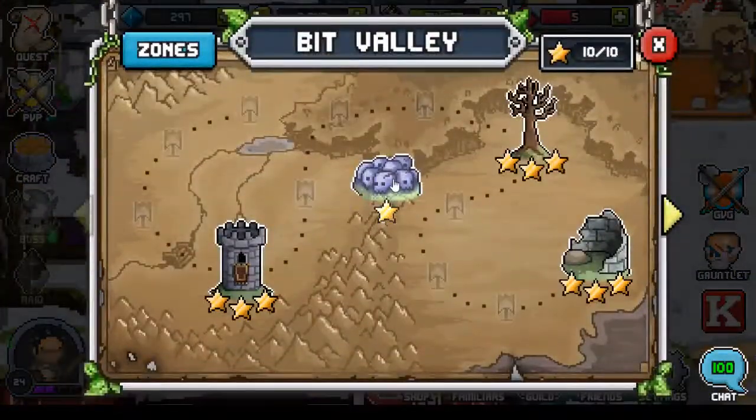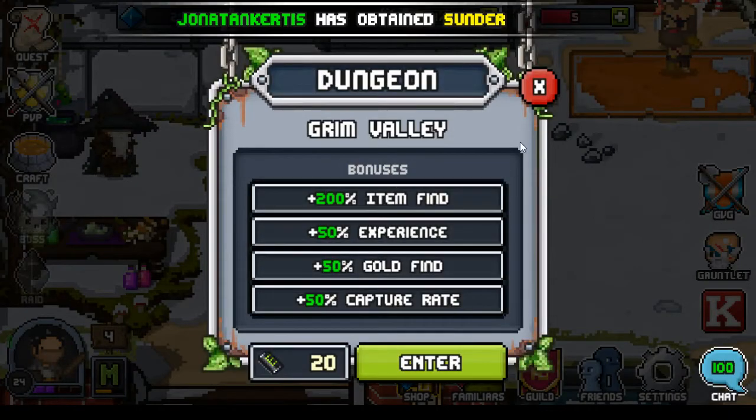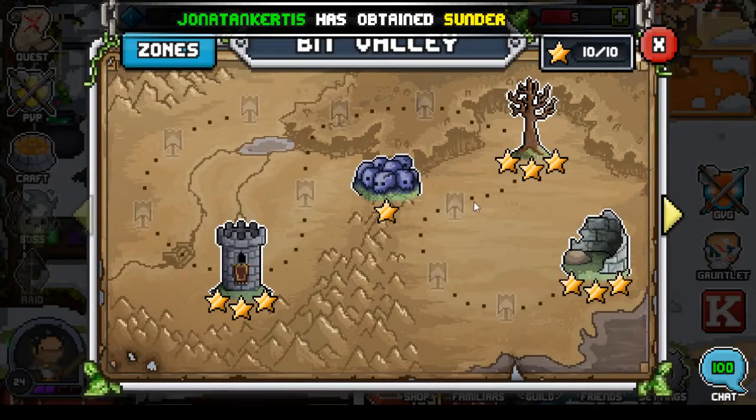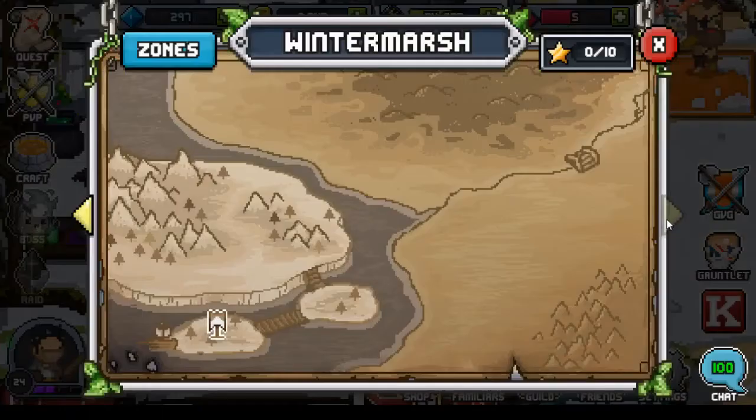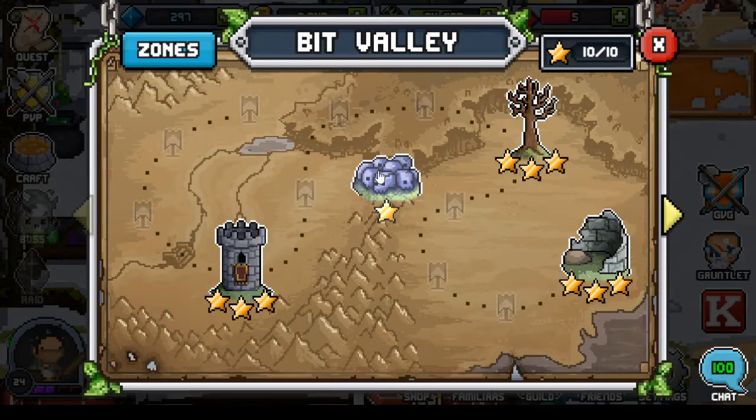Let me go to the quest. I think dungeon — so I've already completed the first area. This is the first area, Bit Valley. There are four dungeons in it and I've also unlocked the second zone. However, I'll just be grinding the first zone for now.